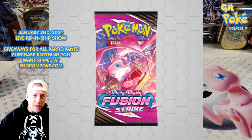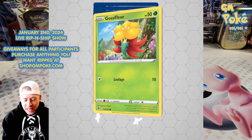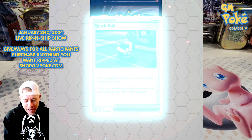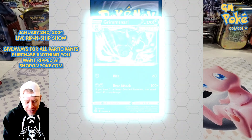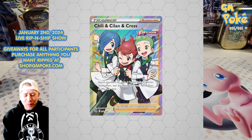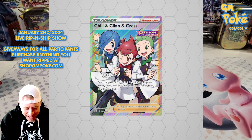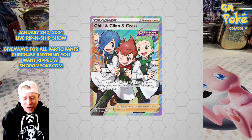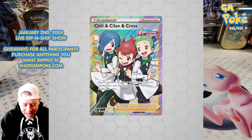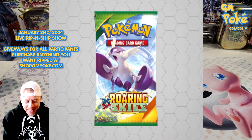Fusion Strike — I call this 'Fusion Strike out' because I never get hits in this set. I think I've gotten one possibly good hit in all my Fusion Strike openings. Here's the reverse — just a standard reverse — and the hit: we got the Chili, Cilan, and Cress card. I think I've pulled this before so it's not amazing, but it is at least a nice hit. We'll take a closer look at the end of the show.